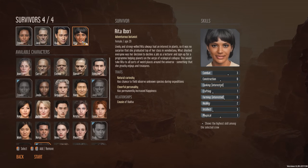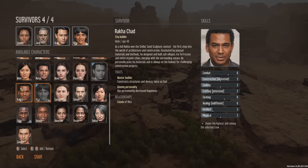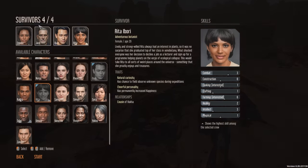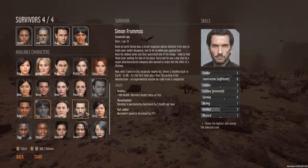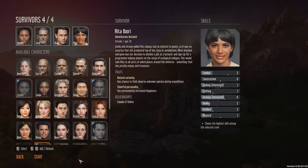Pretty smart. Interesting to note about her, though — she also has a cousin in this crew list. That is Raka over here. Not sure if there's any advantage to bringing family members or people with relationships on the same team, or maybe we'll run into some of them in the future. But for now, I think this would be a good team of four people to get started.